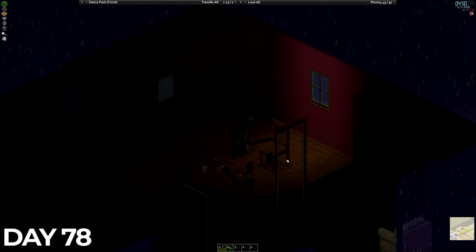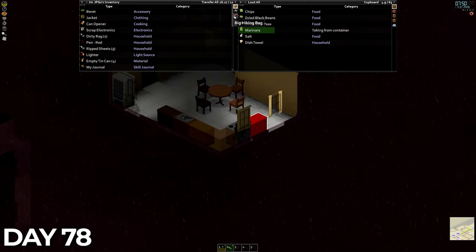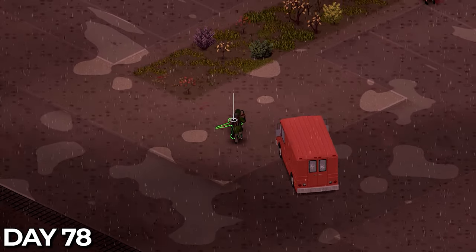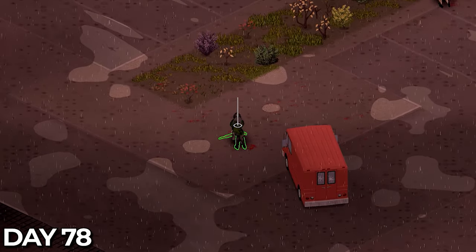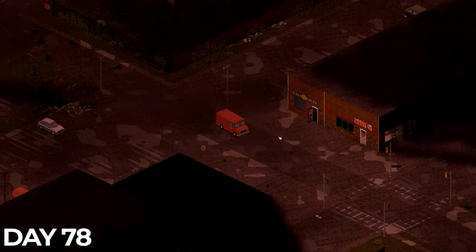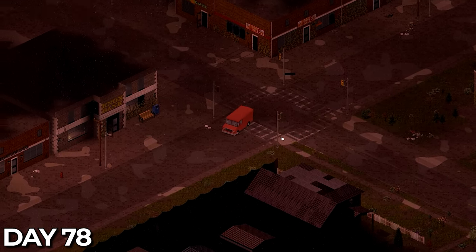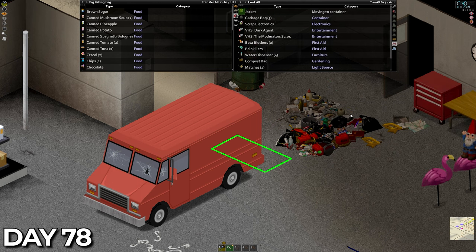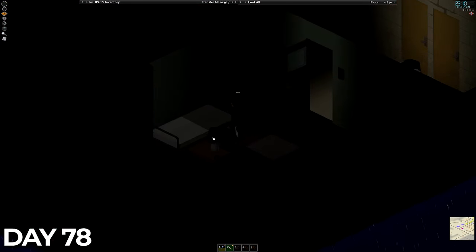I was awake at 2am on day 78 so I did some more dismantling of furniture till the sun came up. I checked over another two houses on the street, again with not a lot of luck on the loot front, and with a full backpack headed to the van for a drop off. There was a small group of Zeds approaching from the west but as I was tired from my early start I decided to jump in the van and head back to base. I emptied the loot, put up a couple more walls out front, then headed to bed exhausted.